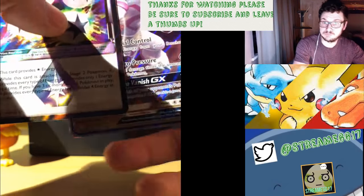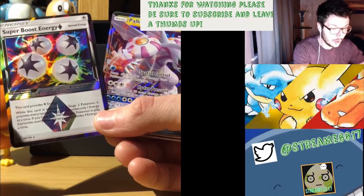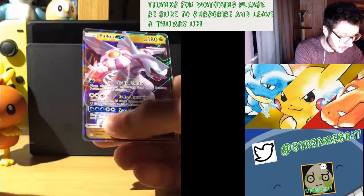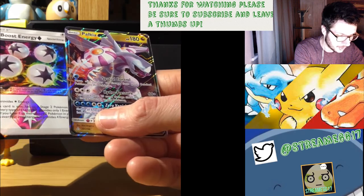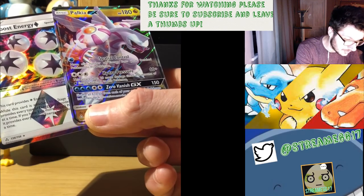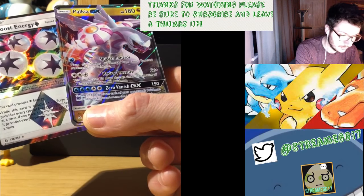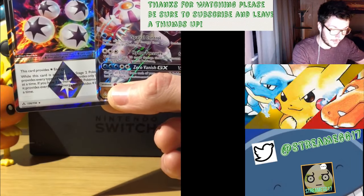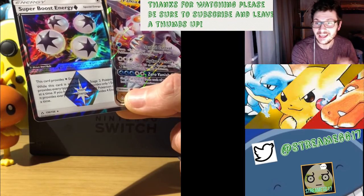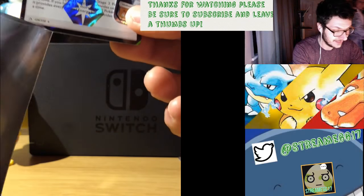There's a Palkia - Double Booster Pack, first pack of the video! Palkia GX. One Water Energy - move the amount of energy cards from your event Pokemon to this Pokemon. Hydro Pressure does 20 damage times the Water Energy attached to this Pokemon, plus 60 as well. That is quite a good combo. A GX and a Crystal Card in one Booster Pack - that is unreal!